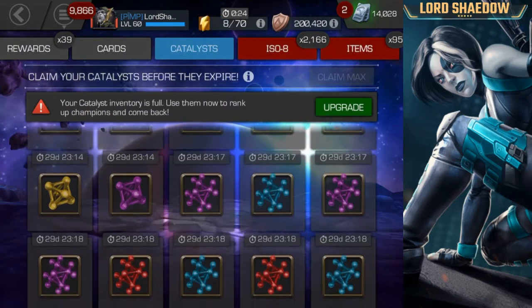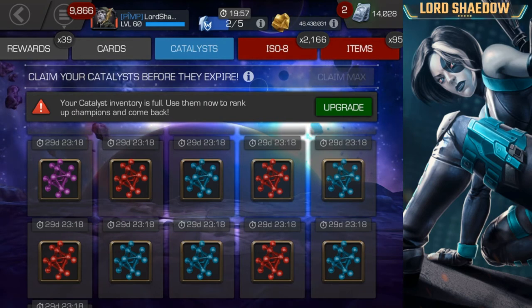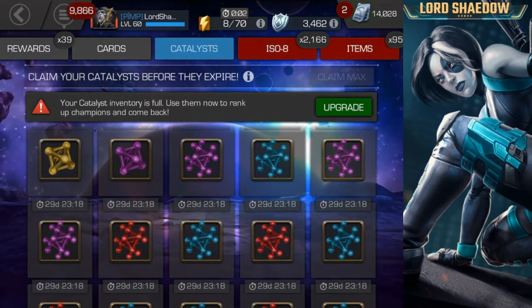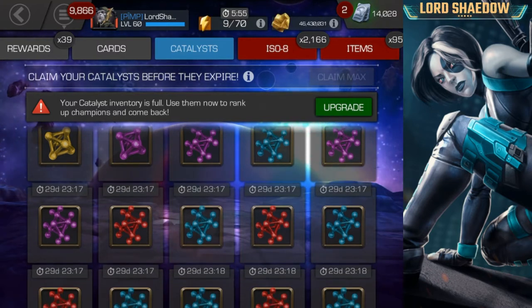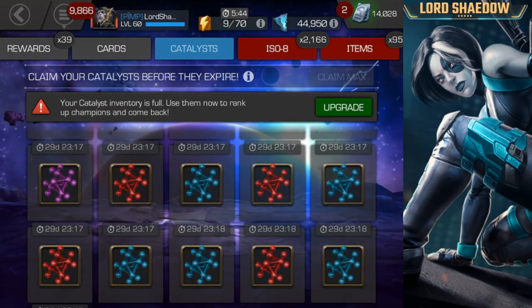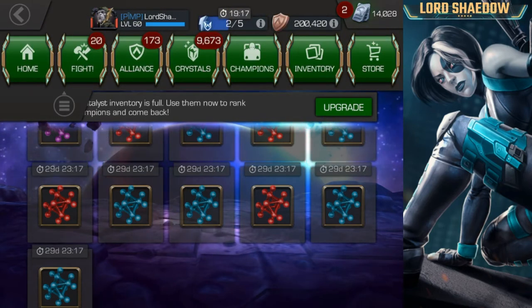You can see I have a bunch of mystics, a bunch of cosmics, some skill — a couple of times I popped open ten of them and got every class except science, the very one we needed. Here are the ones in overflow. The mystic I'm going to take care of — even though I have 30 days, I like to plan ahead — that's going to be Symbiote Supreme. The skill I'm not sure yet, maybe Korg up to rank four. Cosmic should be taken care of when I rank up Phoenix.